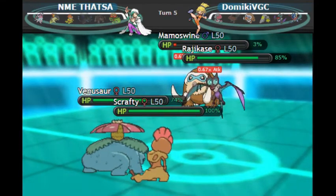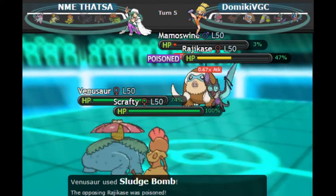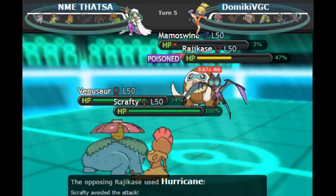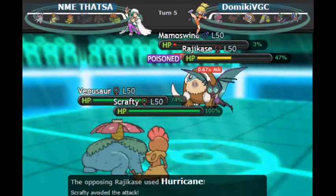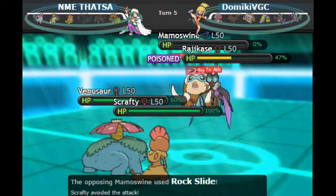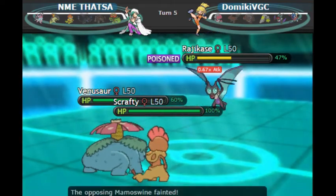We fake out the Noivern and let Sunny Day go off with my Venusaur — just what I need to start snowballing the game back in my favor. The same turn the Tailwind peters out. Venusaur goes for the Sludge Bomb, getting the poison. I didn't want to go for Sleep Powder since missing that would have cost me the game. He misses a Hurricane — which is going to come back to bite him — and then goes for a Rock Slide while ticking himself out with the Life Orb. The score is evened up two Pokemon apiece.